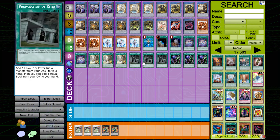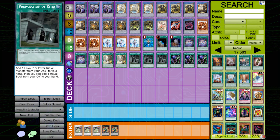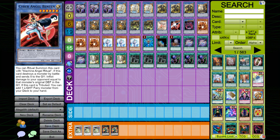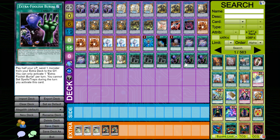I play three copies of Preparation of Rites. This card is actually pretty cheap despite how good it is. Since it searches level seven or lower, it can basically search your entire deck — you can even search Cyber Angel Benten off of it. You can also search ritual spells, but I don't play any because I decided not to spend the money on the Incantation package.